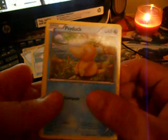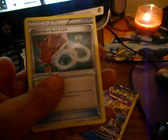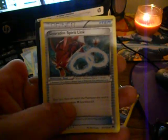I will not be buying these packs anymore since I already got them and did an opening on them. Alright, we got a Psyduck, a Luxray, and a Gyarados Spirit Link.